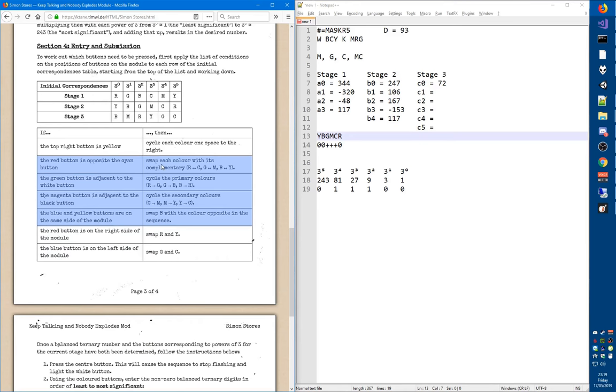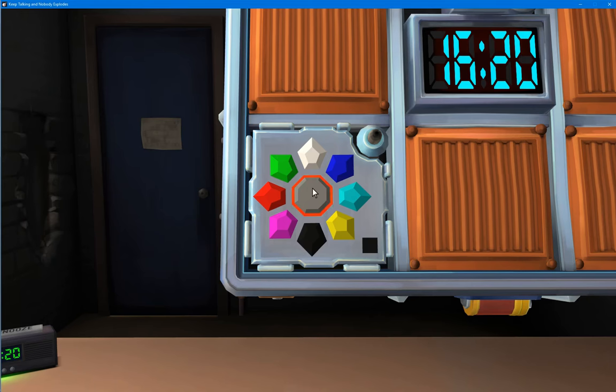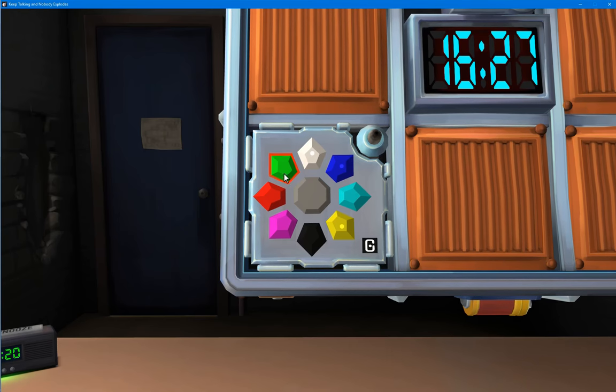We do all the swaps again. Swap complementaries: yellow becomes blue, blue becomes yellow, green becomes magenta, magenta becomes green, cyan and red swap. Cycle primaries: red becomes green, green becomes blue, blue becomes red. Cycle secondaries: cyan becomes magenta, magenta becomes yellow, yellow becomes cyan. Swap blue with the color opposite — in this case yellow. Now we enter positive blue, yellow, green. White is already preselected. Enter blue, yellow, green.